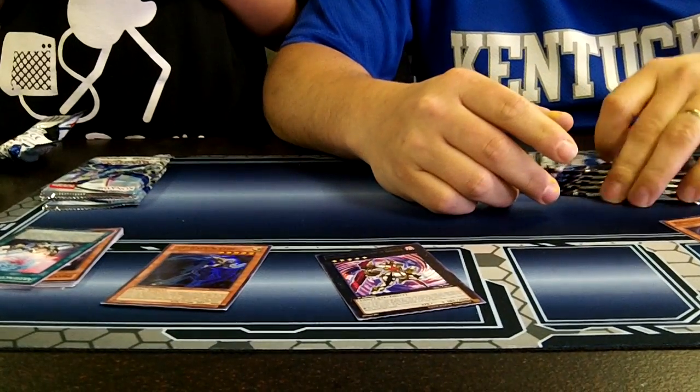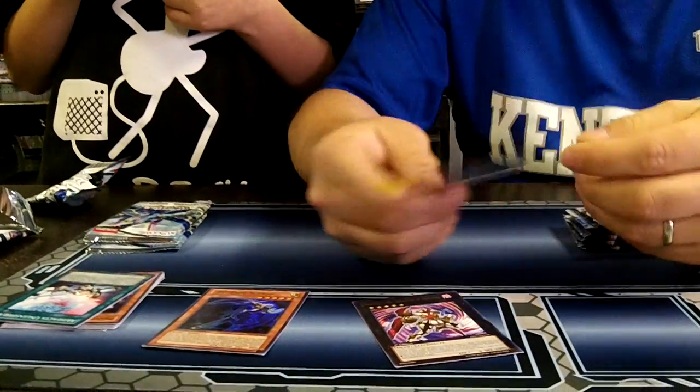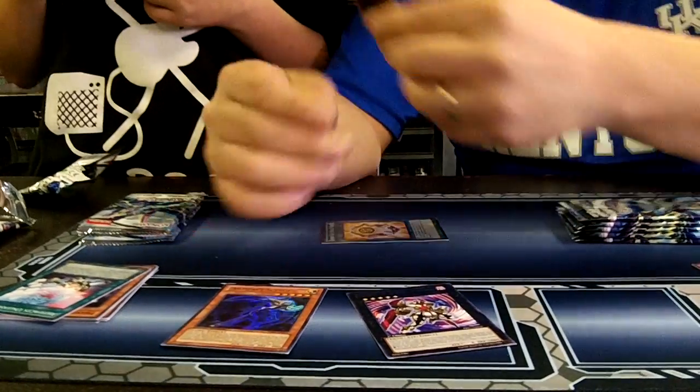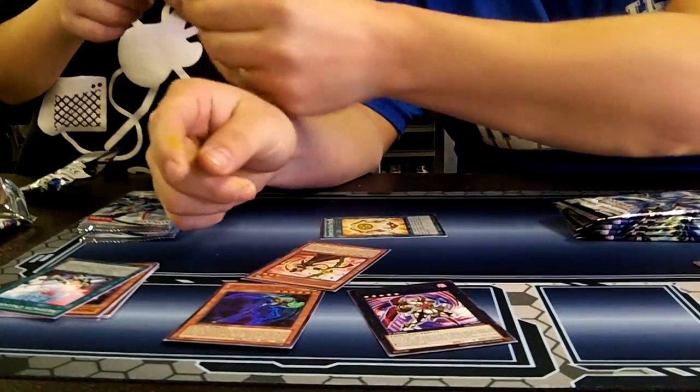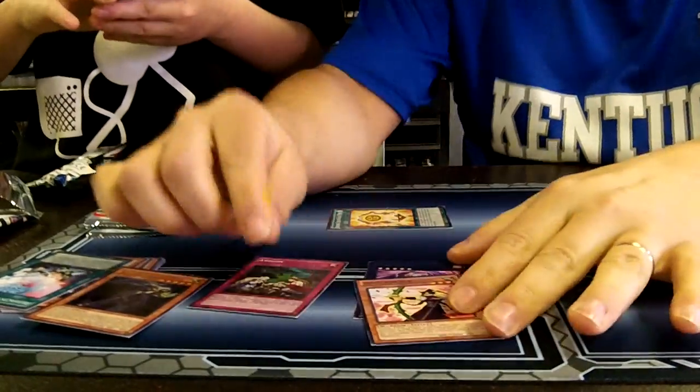Open it up, buddy. What do you got? You got that little... it's a common, but you got the diamond core thing. You got a super! What'd you get? You got Rose Archer and you got Avalon. That guy looks cool. Yeah, and it should be like Link.